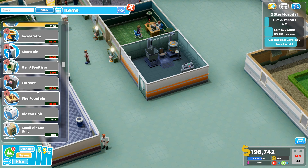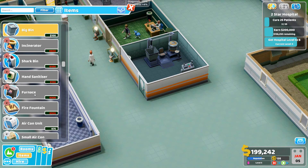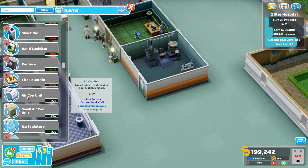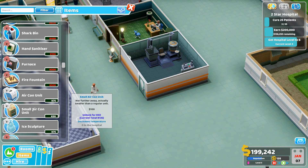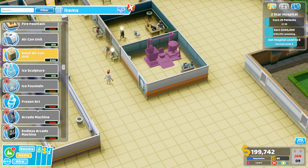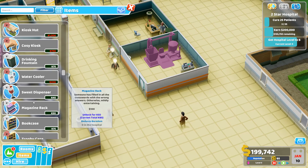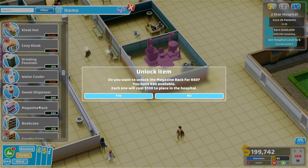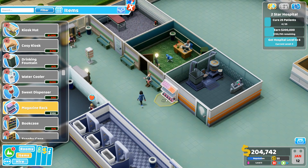The big bin is very handy. Aircon units are also useful — you get into hospitals later that are too hot or too cold and need heating or cooling, so I'll unlock the small aircon unit, it's pretty useful. A magazine rack is a good one too — it gives people entertainment. Let's get that unlocked and place one in the corridor.